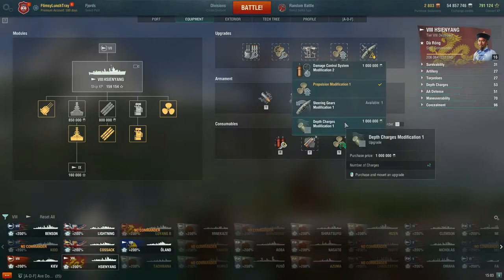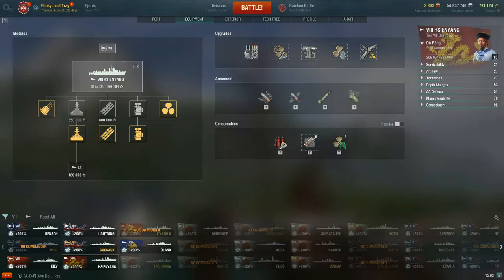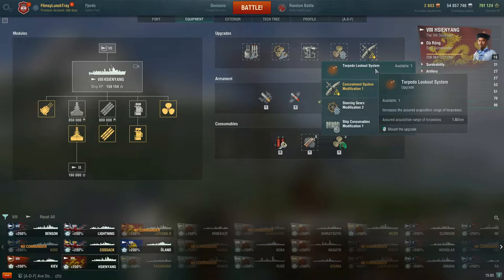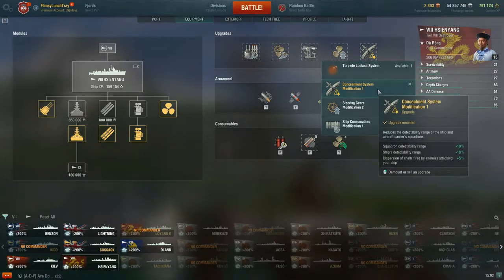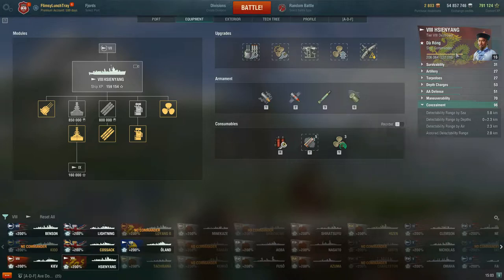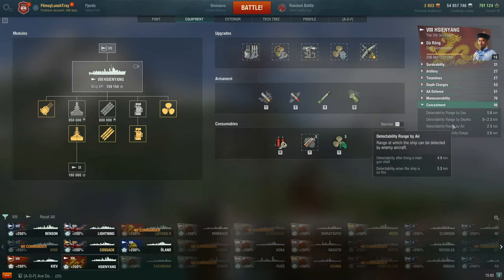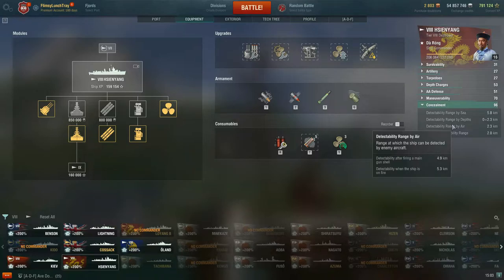As for depth charges, we have two patches right now without submarines as of update 11.0, so these two upgrades are more worth your money. For slot 5, Torpedo Lookout System — no, you're not taking that on Cin Yang. What you really want is the Concealment System Modification 1, which is what allows you to get down to 5.8 kilometers detectability, combined with Concealment Expert on the commander and a camouflage.